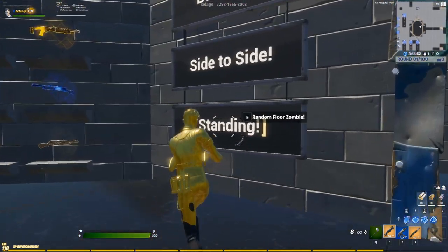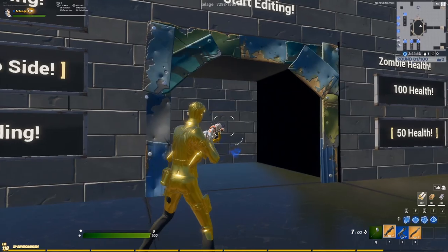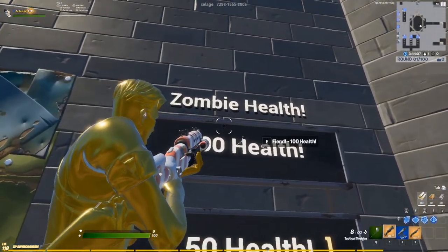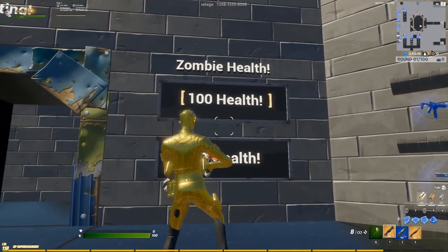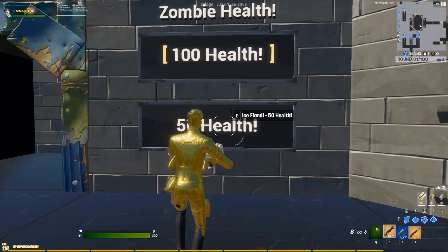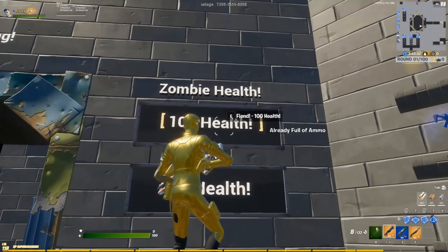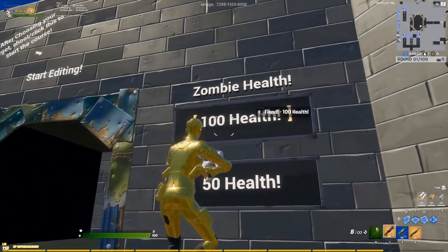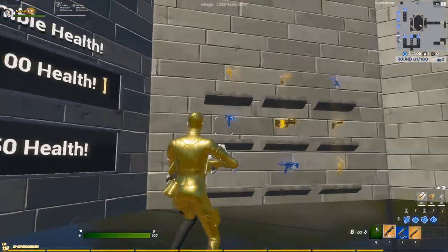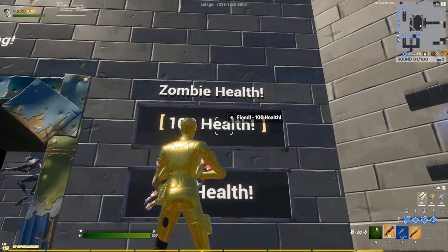Rating them from easiest to hardest: standing is the easiest — the target is virtually standing still and slightly moving — then bouncing, and then side-to-side, which is actually super hard. You can also adjust the zombie's health, which is self-explanatory and basically just preference. If the target has 50 health it's easier to kill, whereas at 100 health you'll have to hit either two good shots or practice landing a very good first shot. Personally, the 100 health option will be the most beneficial to practice with.